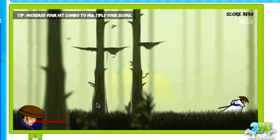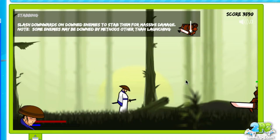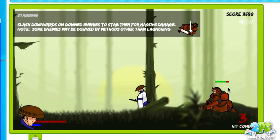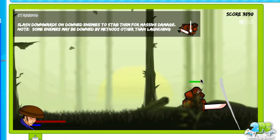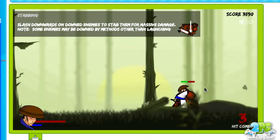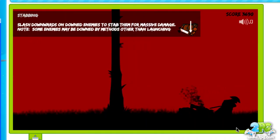Here we're coming up to a mini boss, and this is where slashing downwards is going to come in handy. That performs power moves, and once they're on the ground you can actually stab them to get the one-hit kill. So we slash down again — you want to get him in frame. Slash down on him — you've got to be quick. Trying to slash down and knock him to the ground. There you go. And then as soon as he's on the ground, you want to slash him right away and get that killing blow.